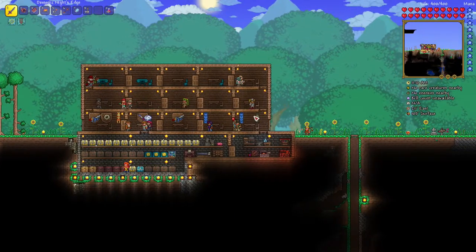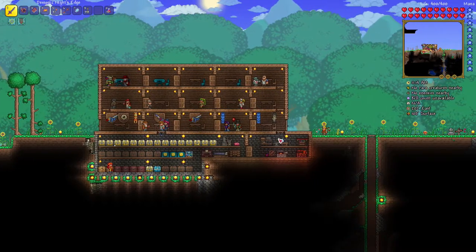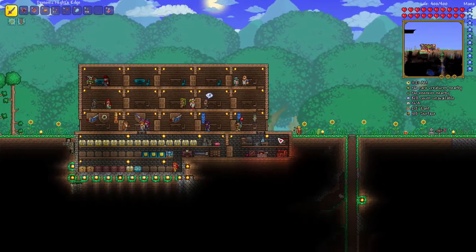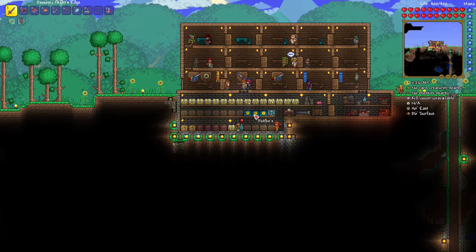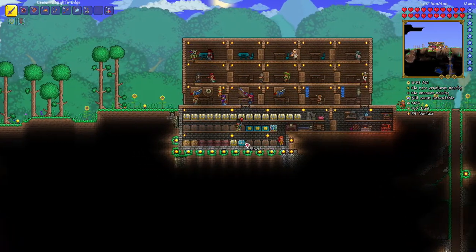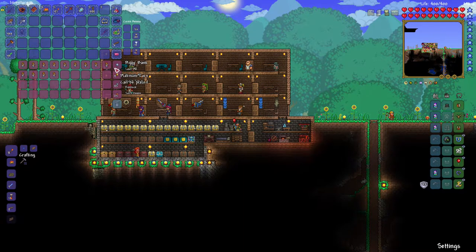Welcome back, ladies and gentlemen. This is Terraria. Last episode we went back to hell and opened up some chests. I straightened up my chest organization, left some blank overflow chests, named them and sorted everything out. I went back to hell and got a bunch of guide voodoo dolls and a platinum coin.